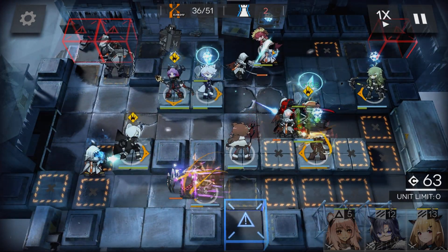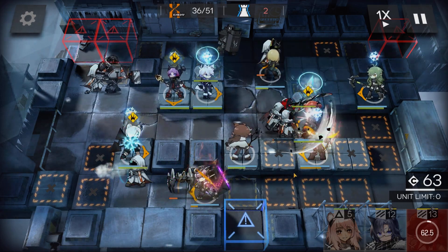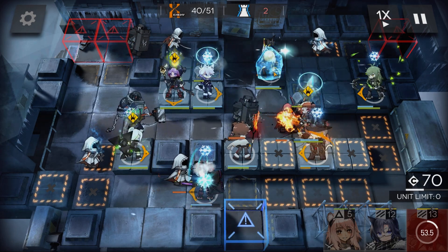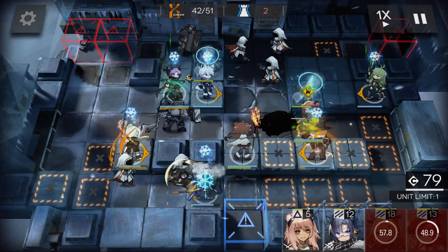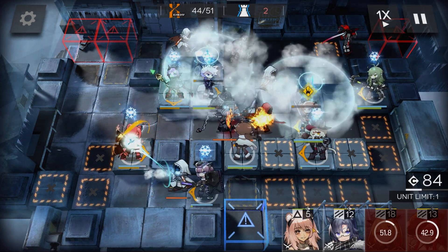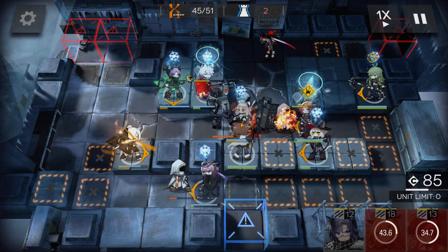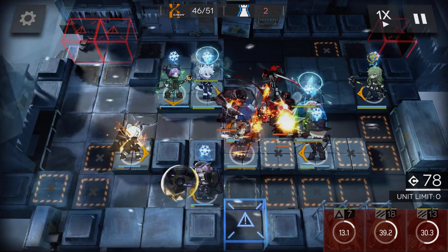Proc Haze. Delay with Vanilla. Proc Shira and Hibiscus. Use Gravel on the Crusher. Use Fang to buy more time. Proc Eya and Beagle.